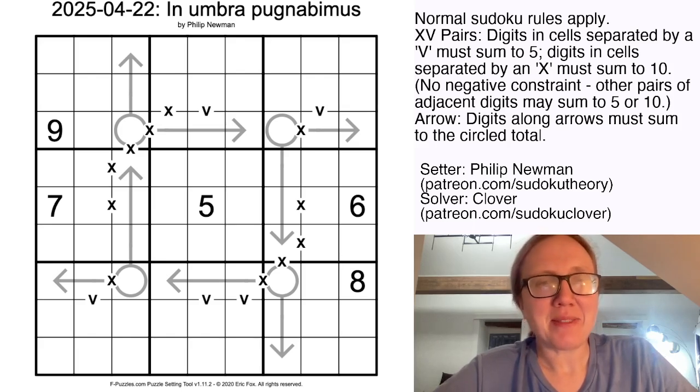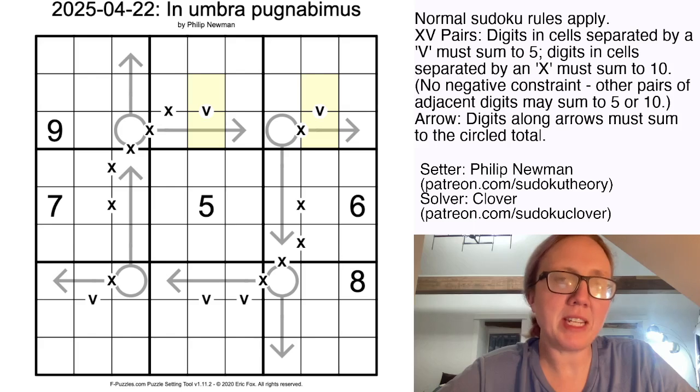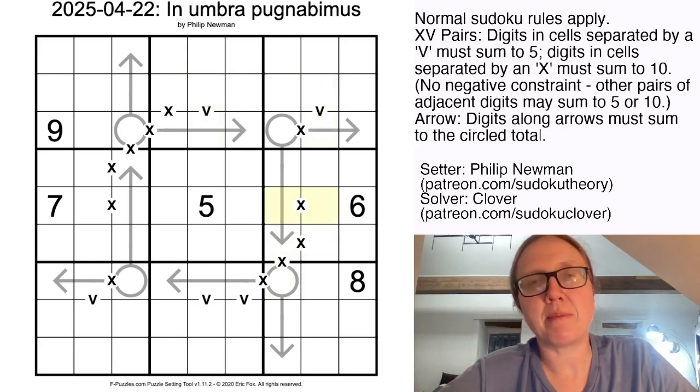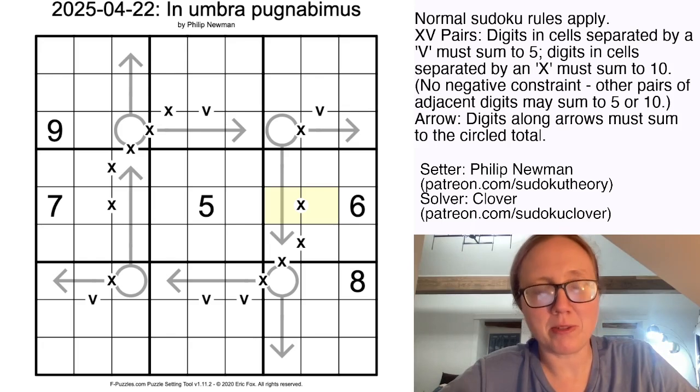This is an Aero XP Sudoku, so we have standard Sudoku rules — we're placing the digits 1 through 9, one each in each row, each column, and each outlined 3x3 region. On top of that, we have some X's and V's in the grid. Digits separated by a V have to sum to 5, and digits separated by an X have to sum to 10. Not all possible X's and V's have been given, so there could be other pairs that sum to 5 or 10 that haven't been marked — we just know something about the ones that have been marked.